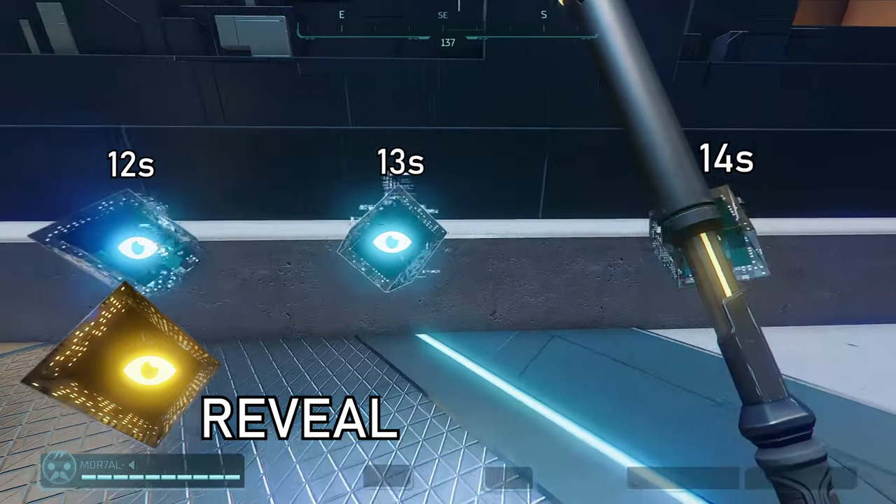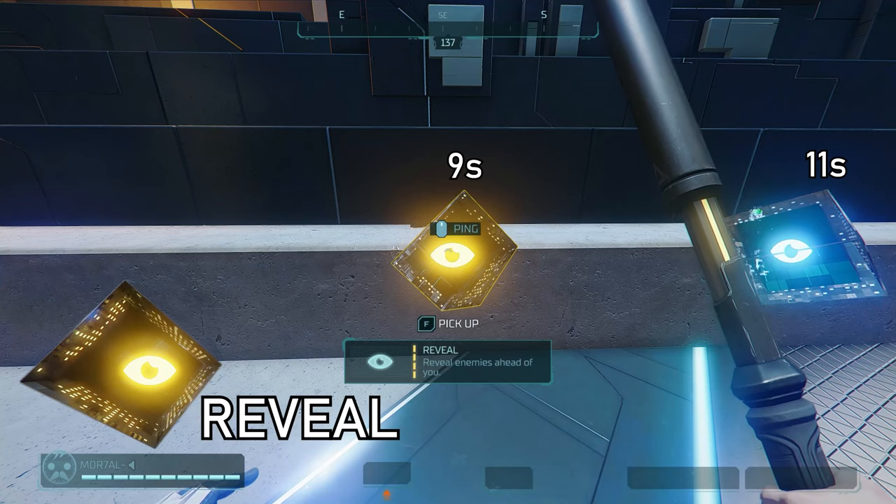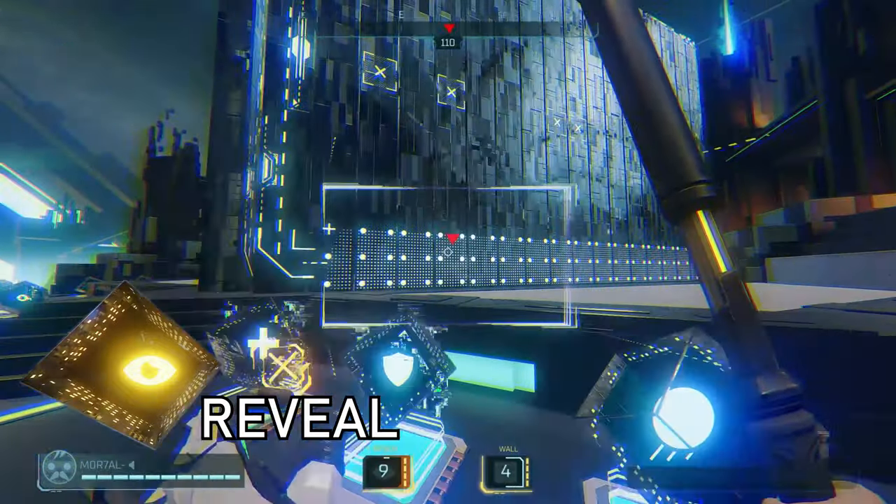The reveal hack at base has a 14 second cooldown, then 13, 12, 11, and lastly 9 seconds. It will show a red triangle above the player's head — even if they're on the other side of a wall, you can still see them.